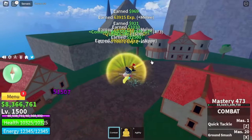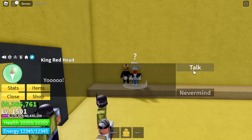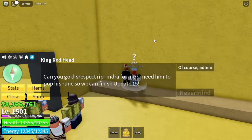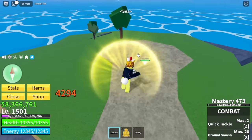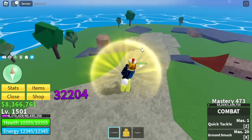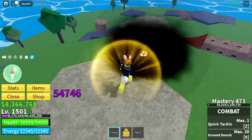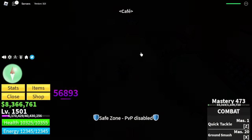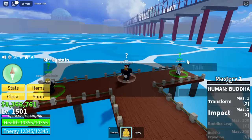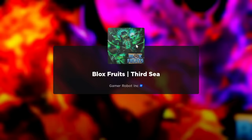So again at 1,500, continue the Coliseum quest by heading back to the Coliseum, talking to King Redhead, and you're going to need to fight Indra. Just 50% HP is needed for you to damage — you don't need to defeat him. After damaging him enough, you can now head to the Green Zone, talk to Mr. Captain, and this NPC will send you to the Third Sea.